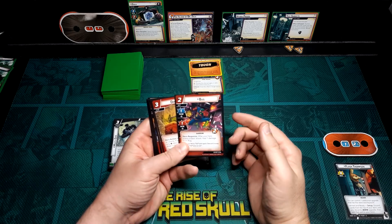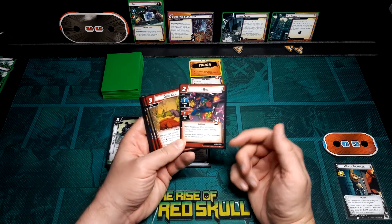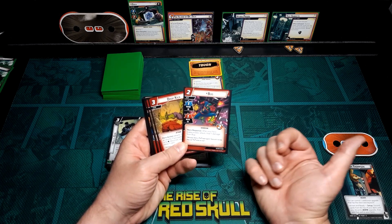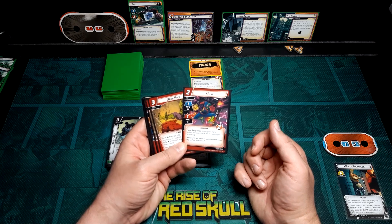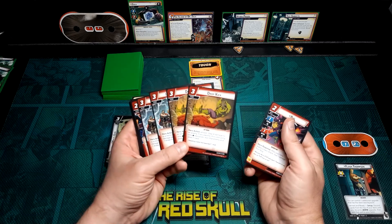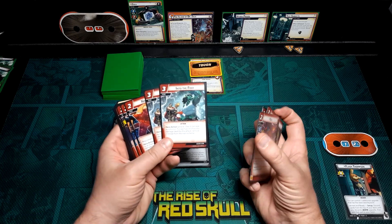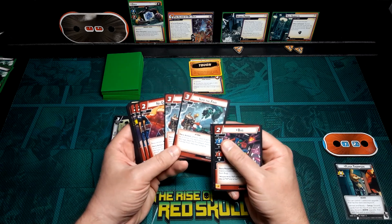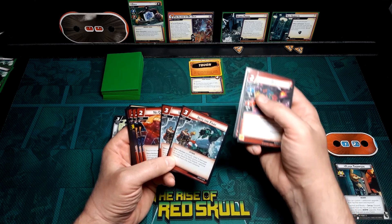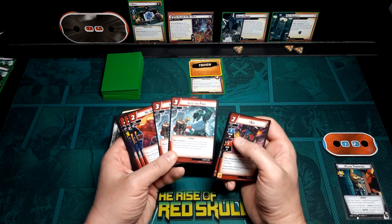For our one ally, we have Bug — good mostly just to do some easy thwarting, since he will heal after Flash makes a basic attack. For our events, we have two copies of Dropkick, always important for some stunning. Two copies of End of the Fray, good for doing excessive damage to minions and dealing with threat off the scheme, since it has a very low threshold when playing solo.